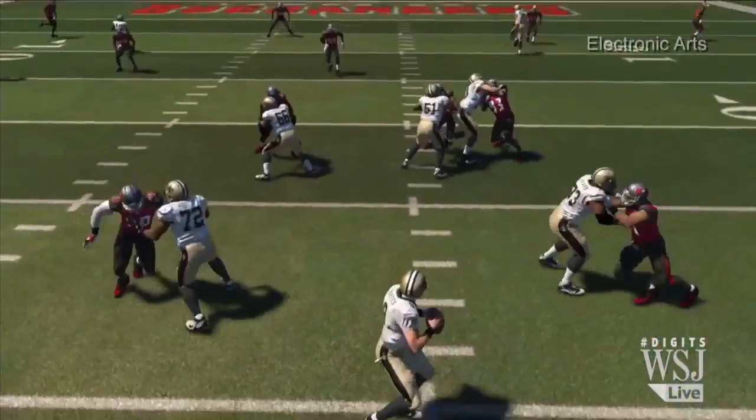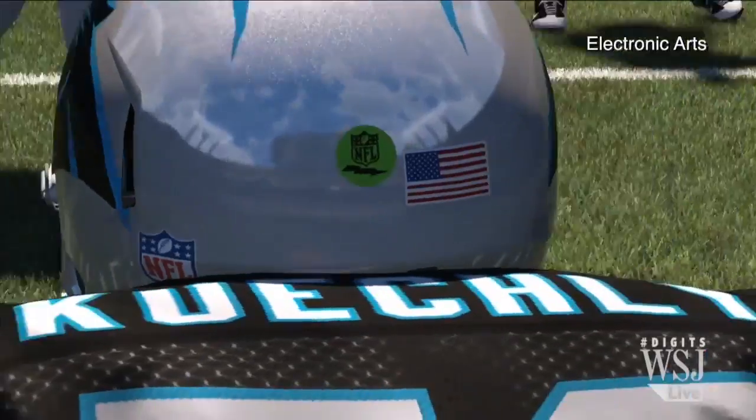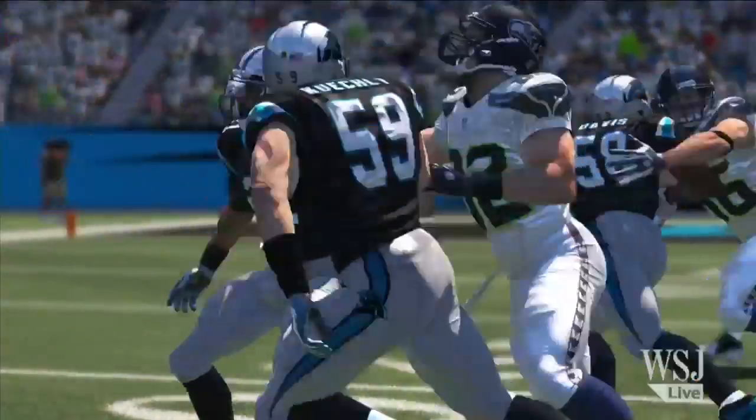Guys who scramble a lot don't throw very well while on the run. Pocket passers are very accurate. On next-generation consoles, you can see textures on uniforms and blades of grass. Everything between the lines is just better and sharper than it was before, but go outside those lines — wow, the coach animations are terrible this year. It looks like EA compromised a bit to get the things between the lines sharper.